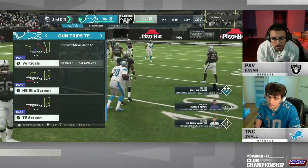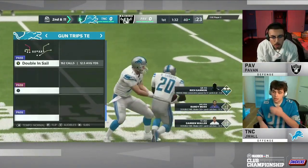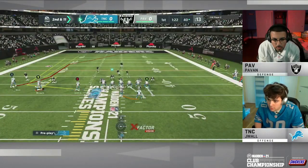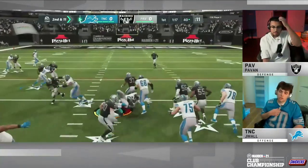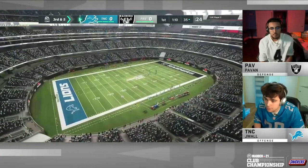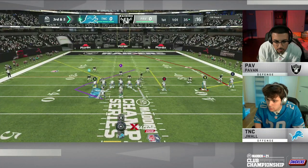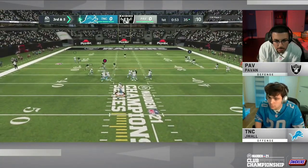J-Wall going back to the ground game. I like the call, but Pavan was ready for it. J-Wall had to go through a gauntlet in the NFC North, had a tough game against the Vikings club champion Poison, then fought through one of his own crewmates to get here. And now he is battling for a belt as Sanders picks up five. This game just has that big money matchup feel. Both these guys are battle tested and thrive under pressure. Pavan's been doing it for years; J-Wall this year has really thrived with some big clutch drives.